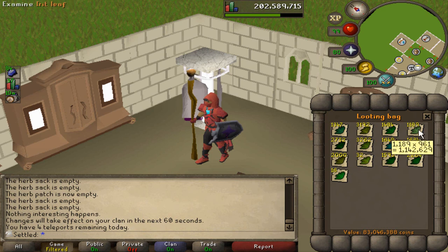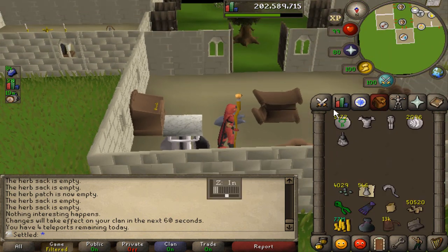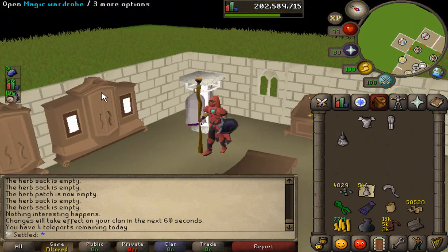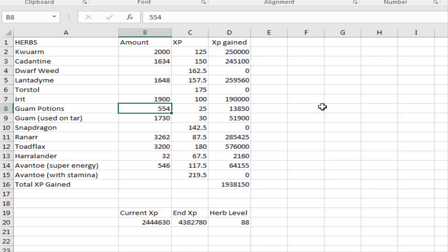This is the final bag - not necessarily completed because I haven't finished all my farm runs, but 2000 guams exactly. If you remember last video we got 2000 limps as well, so that actually worked out pretty perfectly. A little over 2K guams, a ton of really nice herbs. I'm still going to be farming the toad flax and the iris, so this will fill up a little bit more. I also whipped up a quick Excel spreadsheet for all the herbs I'm going to use.